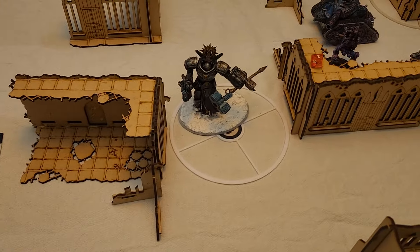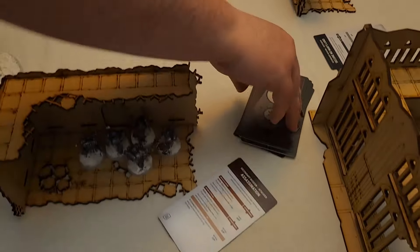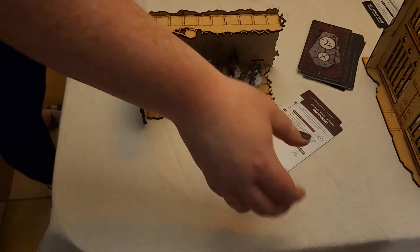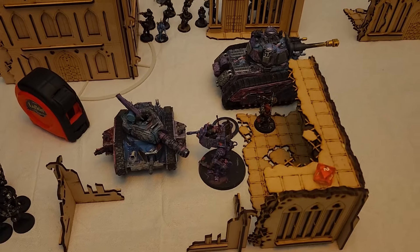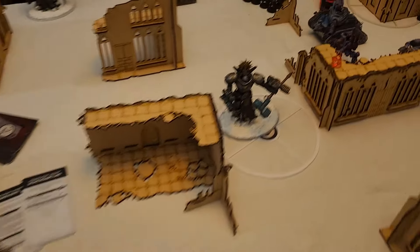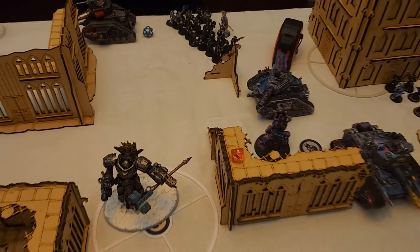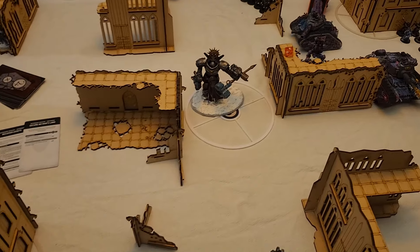Going into Laura's Turn 2. She draws Assassination and Containment. She does get 5 points for this objective, bringing her up to 8 to my 5. Laura is up to 3 CP, I'm at 1 CP. On to Laura's movement.